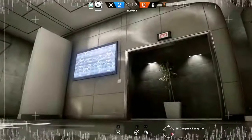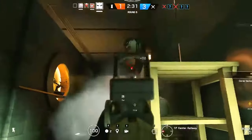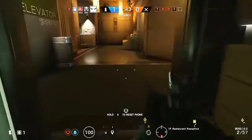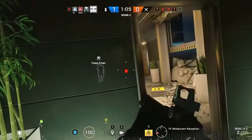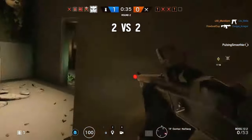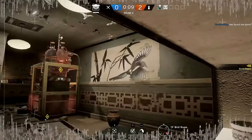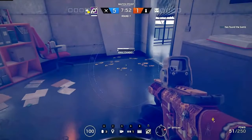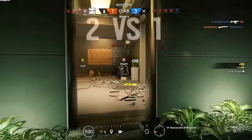These cues tell attackers that Vigil is somewhere nearby. As a three-speed, one-armored defender, Vigil has the quickness to cover multiple areas of entry and sow doubt among the attackers about where he actually is. His ability works similarly to Caveira's silent step, so he can't be cloaked indefinitely, and his cloak vanishes when he shoots or does something to affect the environment. Also, like Pulse and his heartbeat sensor, Vigil can be detected by IQ when he's using his ability. Jackal can scan his footprints too, but if you don't have a strong anti-roamer operator in the field, you're gonna have to be extra vigilant.